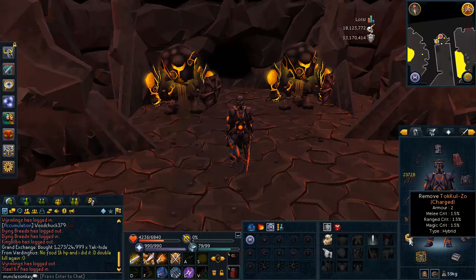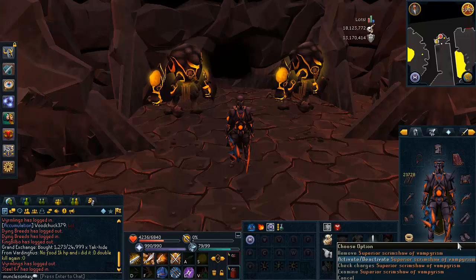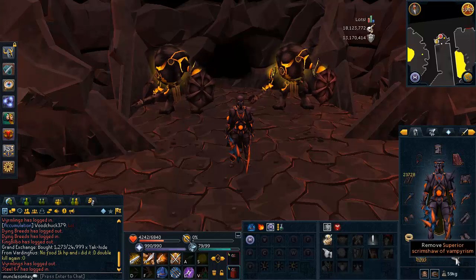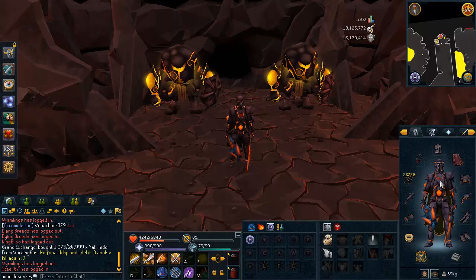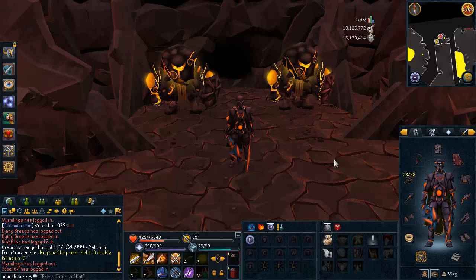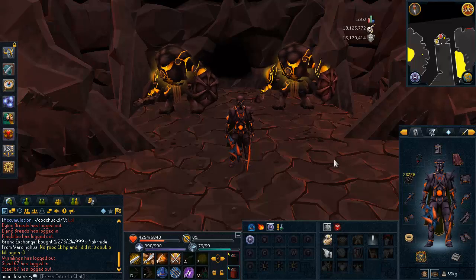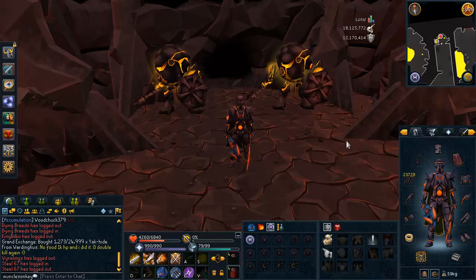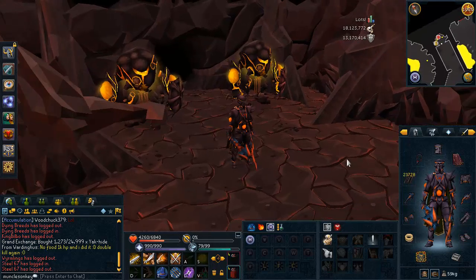I was not wearing the Tokul Zo in the video you will see — I would recommend wearing it. I also have a superior scrimshaw of vampirism if you want a little more healing. You may notice I'm wearing obsidian armor. If you don't know what it is, or know how to get it but aren't very good at it, I have a guide on how to get the obsidian armor and how to do the Fight Cauldron — that guide will be in the description. The obsidian armor basically makes the Kiln absolute easy mode.